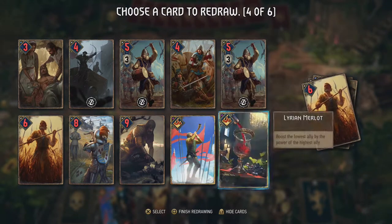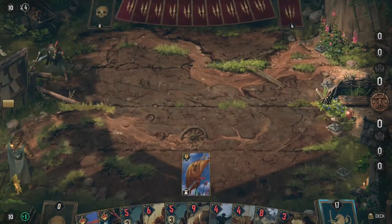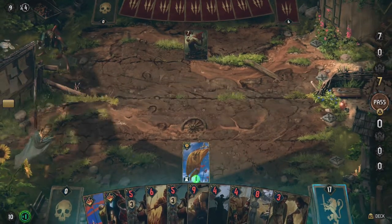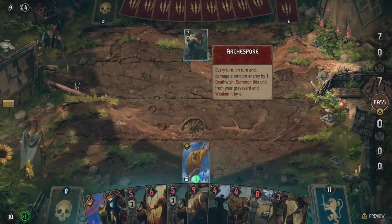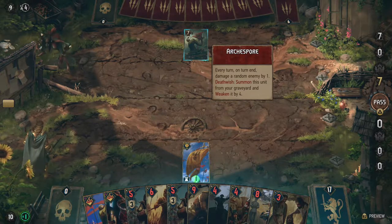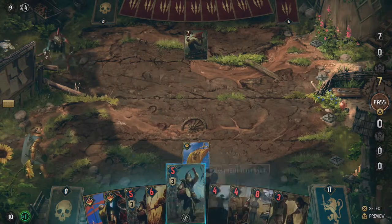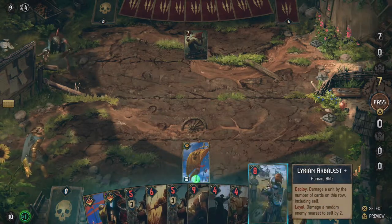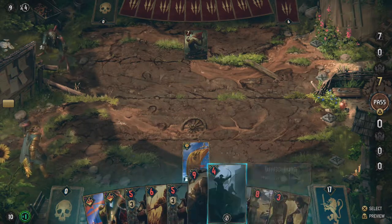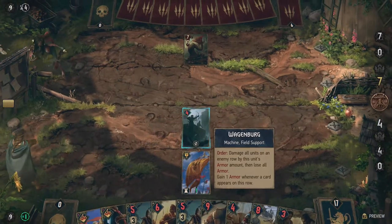I'm just gonna swap out a few of the sidemen and the field medic because I don't really need that, and maybe one more sideman — yeah, two drummers should be enough. Let's finish redrawing. The arc spore damages a random enemy by one every turn, and its death wish summons it from the graveyard and weakens it by four, so if you try to destroy it, it just comes back. That takes out the Wagenberg immediately, which is a bit sad — let's just start off with the Wagenberg.